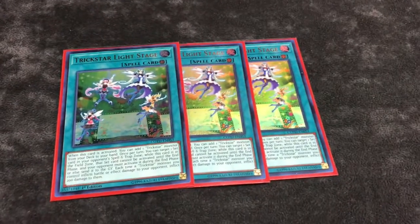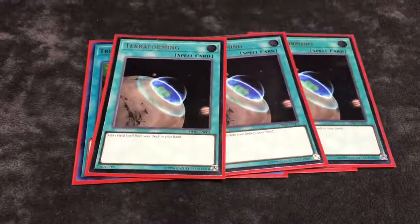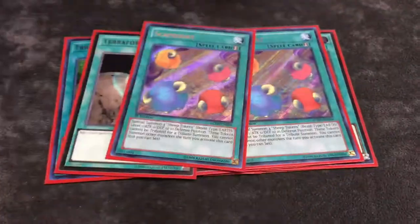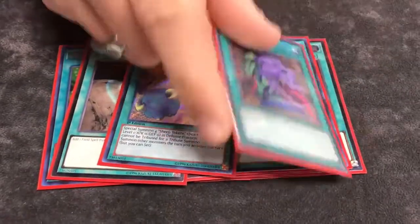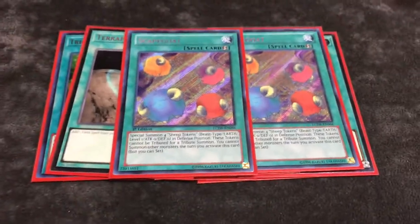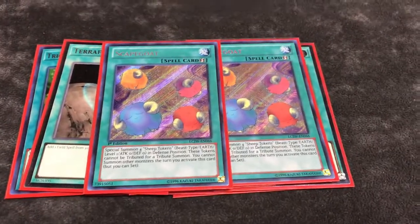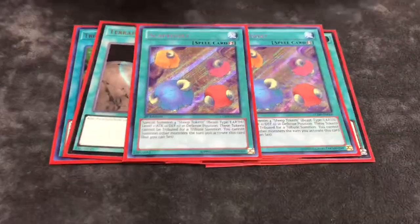On to the spells: I played three Light Stage — it's your main way to get all the combo pieces you need obviously. Three Terraforming, also really good. Two Scapegoats for said secrets. Unfortunately can't go with the original ultra rarity, it's a higher rarity at least.